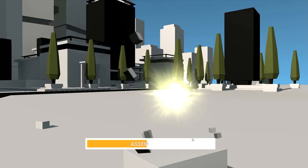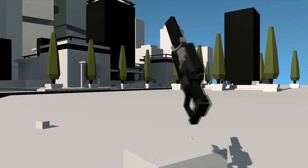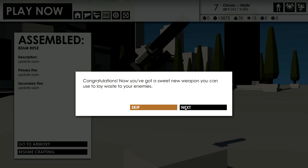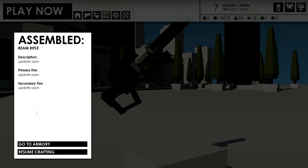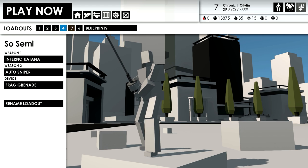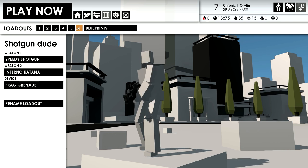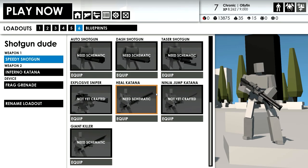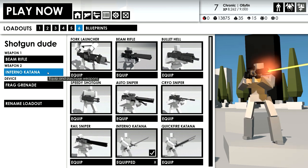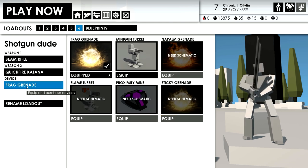Moment of truth — this is what crafting looks like. Oh wow, that looks really cool actually, holy crap! Congratulations, you've got a sweet new weapon. Okay, let's make a new class — let's get rid of the shotgun and replace it with the beam rifle and inferno katana. Let's go with the quickfire katana, frag grenade is all okay.